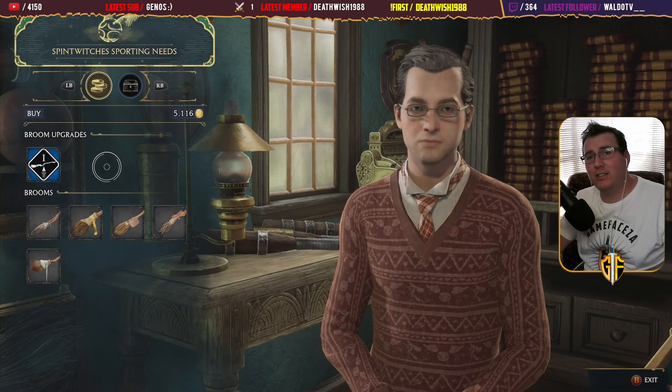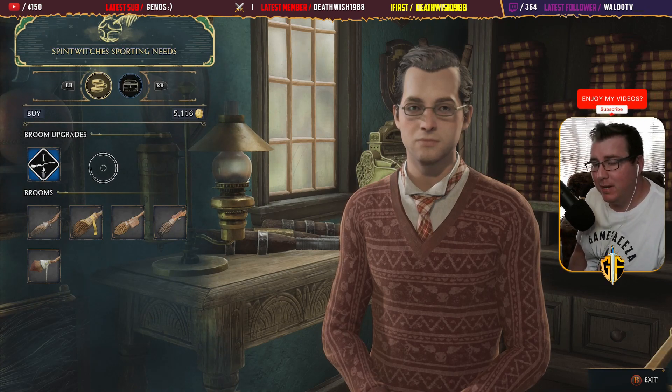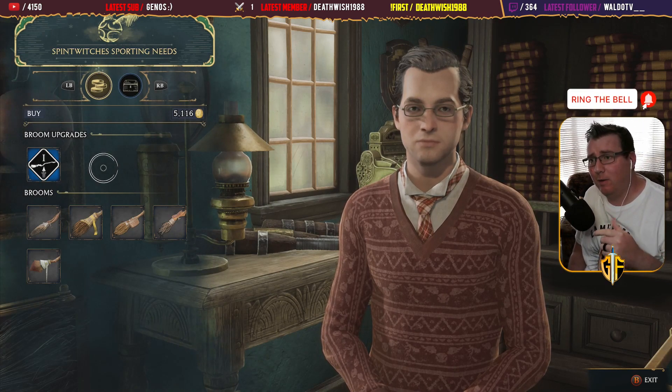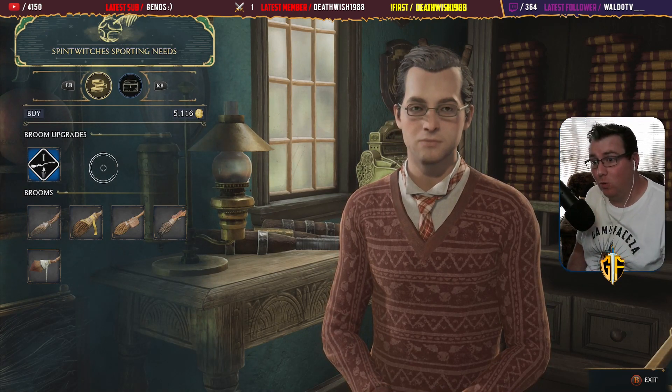What's going on you legends? So if you clicked on this video, you want to see how to upgrade your broom speed. For me it triggered just off to part one and heading into act two of the game. You'll know this happens when the seasons change to autumn.